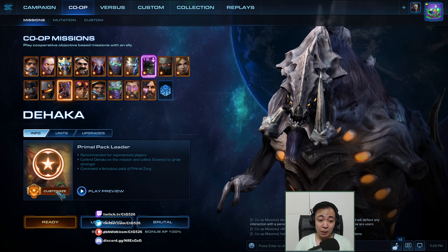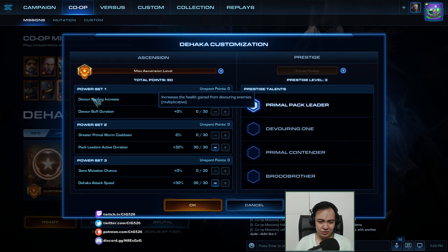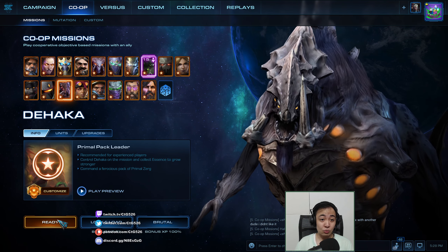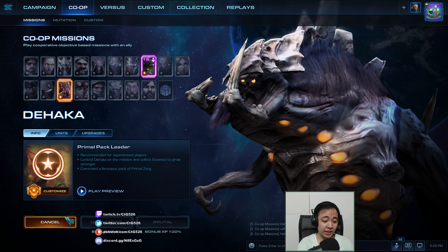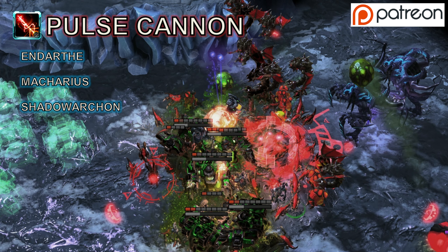I'm going to play Dehaka, primal pack leader, no prestige, with devourer healing increase. I'll have pack leader active duration since pack leaders will be the bulk of my power, and then actually I'll go with gene mutation chance since I'm not really gonna attack with Dehaka anyway. My ally, Owlmaster — the guy who wrote StarCraft2coop.com — is going in as Abathur. Thank you to Legendary Sinner, Darth Macharyuz, and Shadow Archon for supporting me on Patreon.